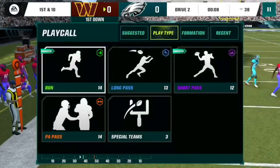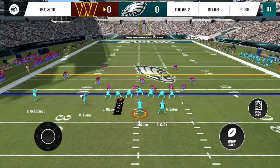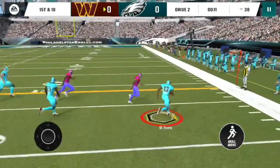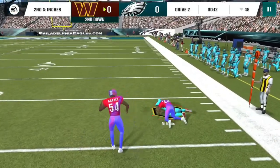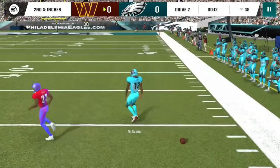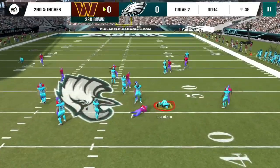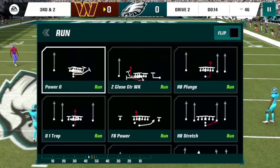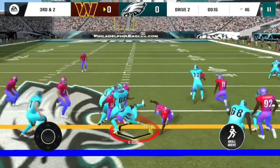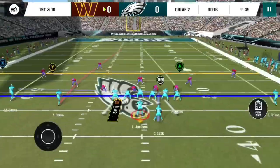Good throw on the run, off his back foot — first down! CJ2K out of the backfield with a little reception. Let's do a jet sweep to Mike Evans — he has green grass ahead of him, truck — he almost got the first down, second and inches. Let's do a QB draw with Lamar. How did he just scream off the edge like Usain Bolt? CJ2K gets the first down nevertheless.